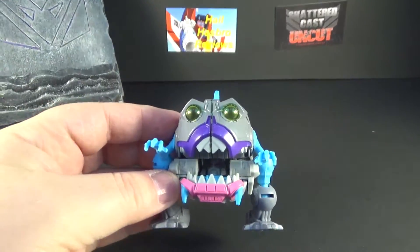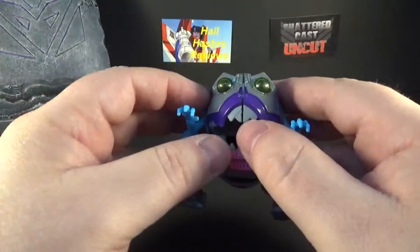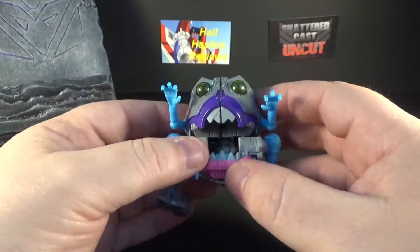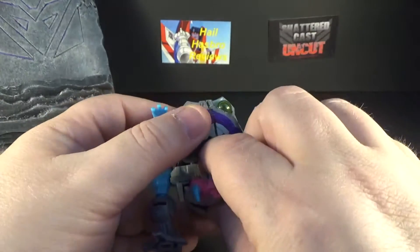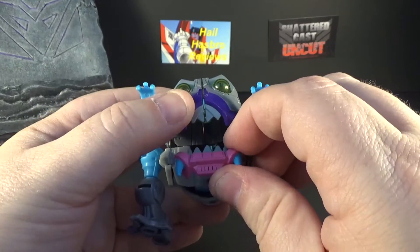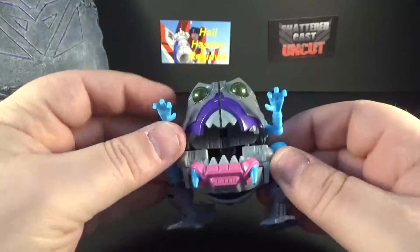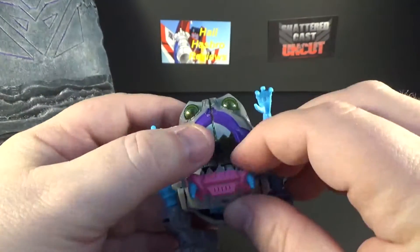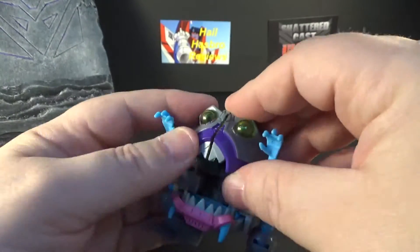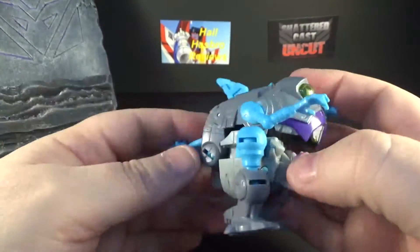The purple and yellow really pop in shark mode — put some light on there and he looks great. He does move his jaws open and closed, and you can see his head inside. You can position the head so it doesn't show. His arms move up and down as fins, and this section moves up and down too so you can almost fully close him.